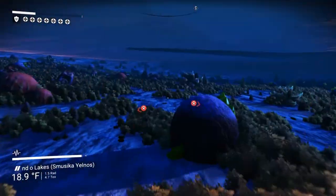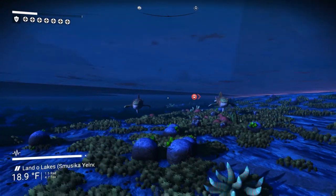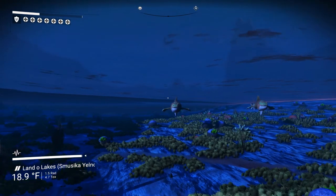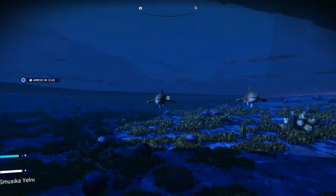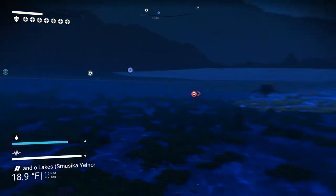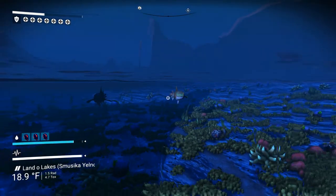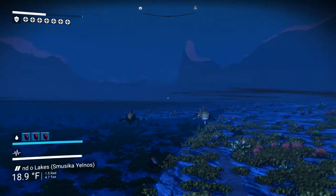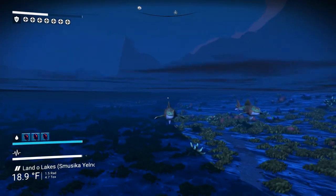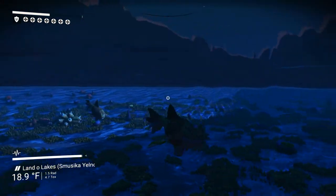Yeah, these sharks should be a little bit faster — if they could catch me right now, this whole thing would be more interesting than it is. So faster predators that can outrun you would be an improvement — an upgrade to the combat. And maybe different ways of recharging your hazard protection, or even a special mechanic for it — something that would make it tough to do while simultaneously evading sharks.